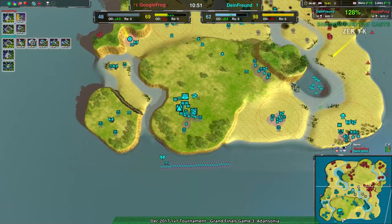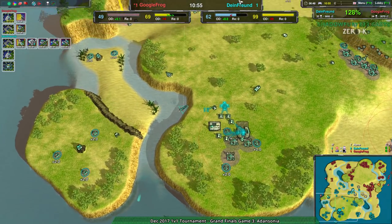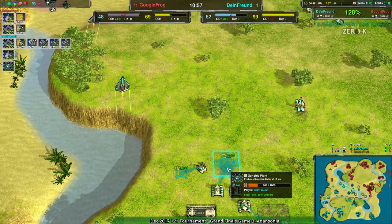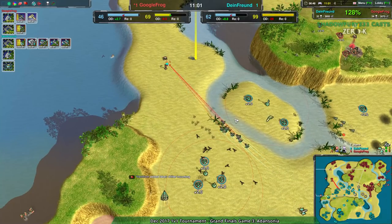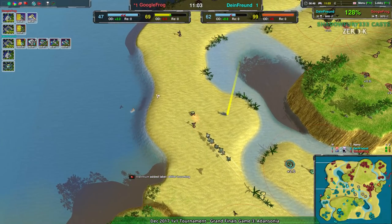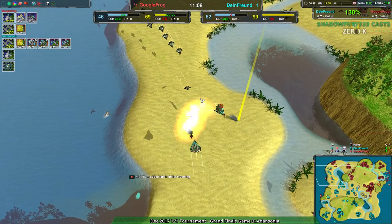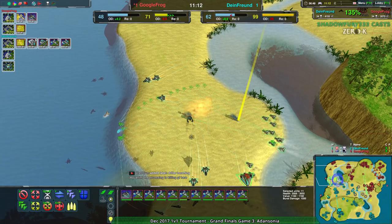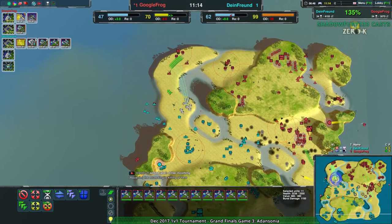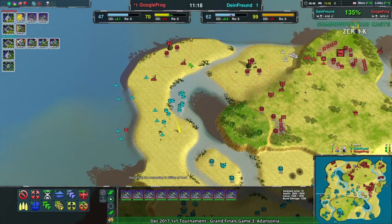I don't see Dimefriend having much of an issue here getting through this and turning this map to their favor even more so, because they've kind of been ahead this whole time. I'm not really sure there's any point in this match where Dimefriend has been on the back foot for more than maybe 30 seconds. Especially now with all this damage coming in. Dimefriend can just take any section of the map right now. The only problem is the Swifts are causing issues — there are 15 of them.